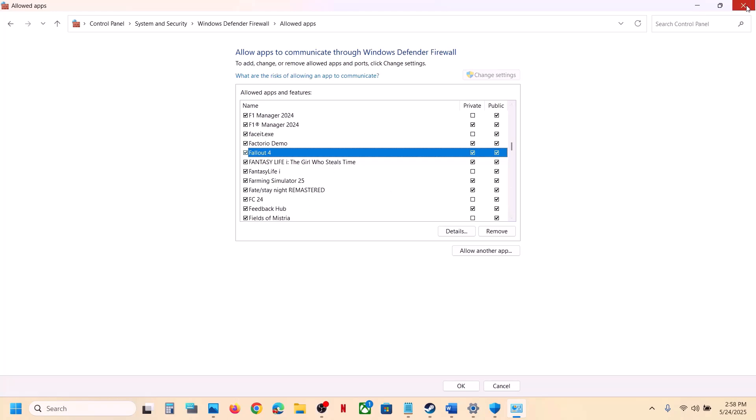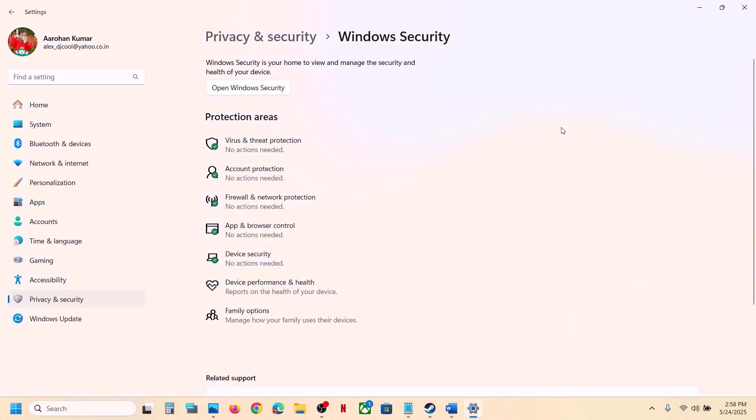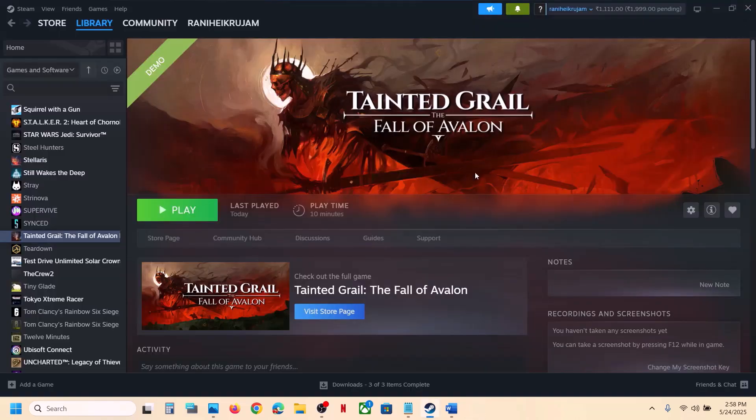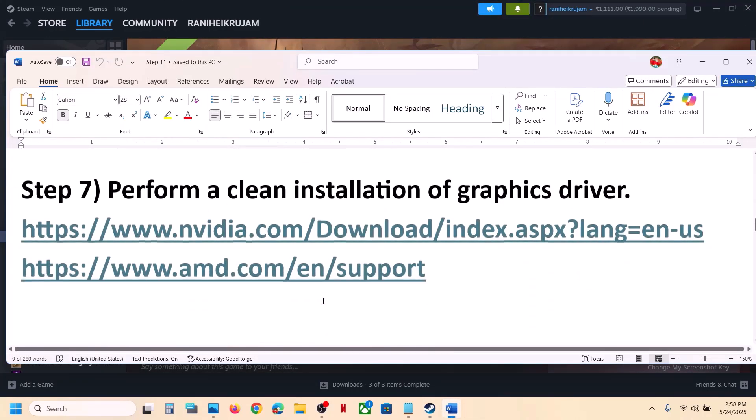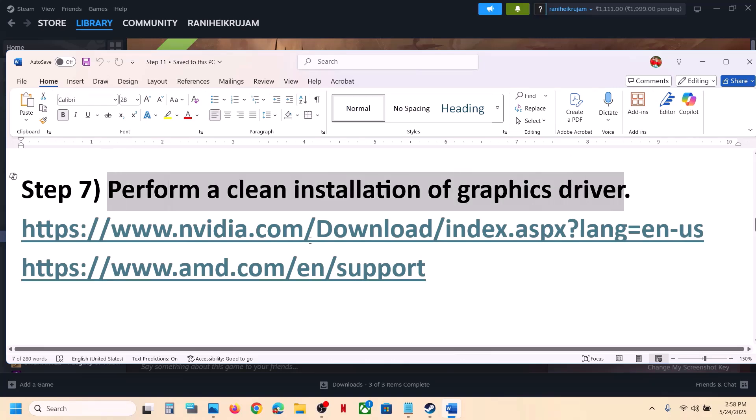Once the game is added to the firewall list, you can launch the game and check. The next step is to perform a clean installation of your graphics driver. If you have an NVIDIA card, go to the NVIDIA website; if you have an AMD card, go to the AMD website.